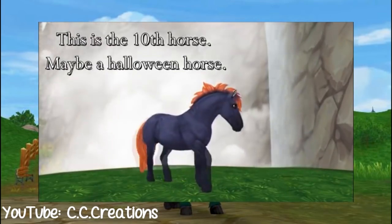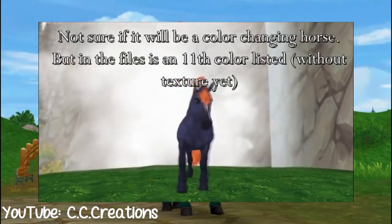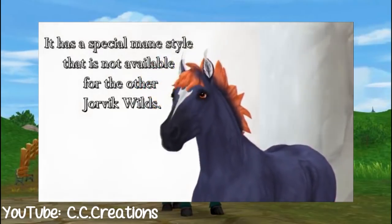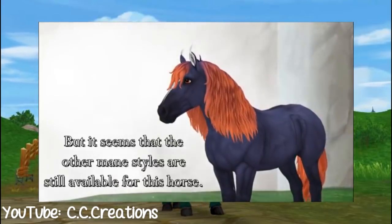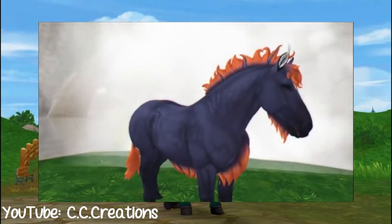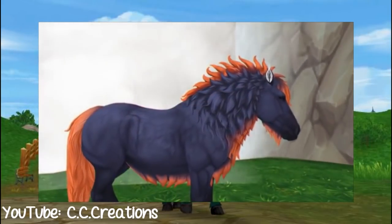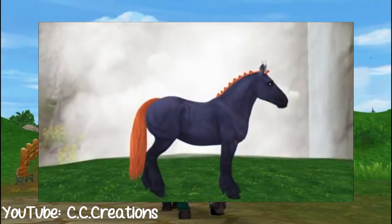The 10th horse is not yet known — it could be a Yurvik wild horse, a magical horse, or maybe even a Halloween horse. It looks really similar to Galloper Thompson's horse, so I think there's a chance it will be a Halloween horse. Also, Star Stable didn't include it in the picture next to all the other ones when they posted it on Instagram.